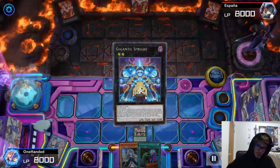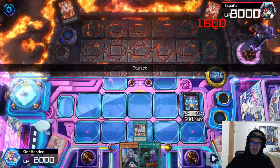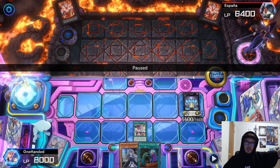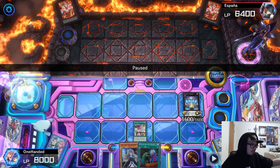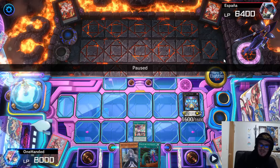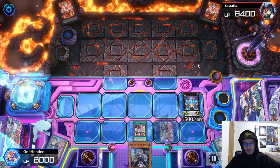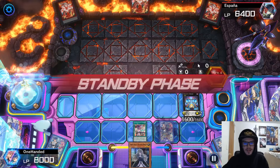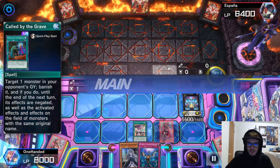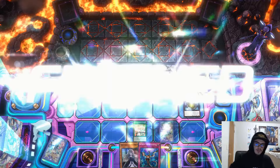They Droplet here, I normal summon and go for Gigantic Spright. But it's a top-decked second Impermanence — and they just held it instead of setting two Imperms. They set Droplet so they had no cards in hand. Tenpai players, ladies and gentlemen. I kind of understand the idea but just set the Impermanence. I just need them to whip another draw step that plays into Called By or Ghost Bell. Anyway we just go for Gigantic Spright, and drawing Impermanence there is actually pretty good.